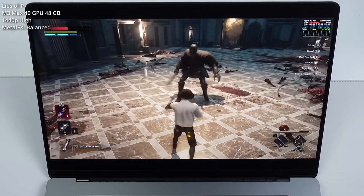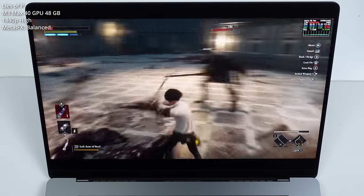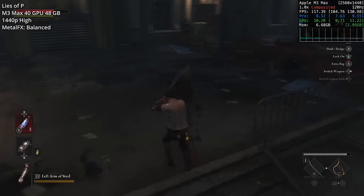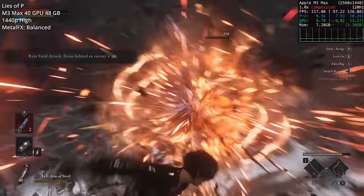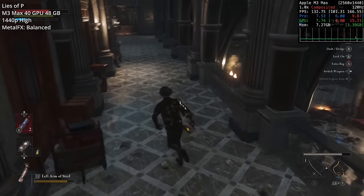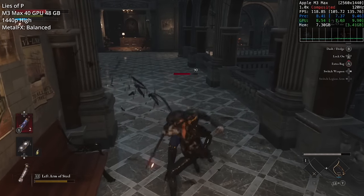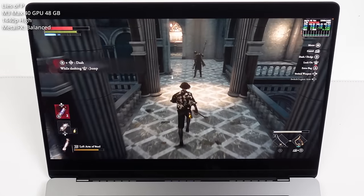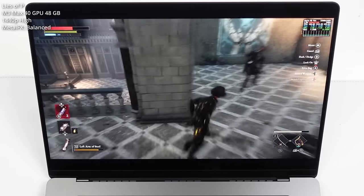Next up is Lies of P, a Dark Souls-like action role-playing game developed by Neowiz Games and Round 8 Studios. It takes cues from games like Sekiro, Dark Souls, and Bloodborne, but is set in a sci-fi fantasy historical version of the Pinocchio story. As a Mac port it's pretty unique — it was a simultaneous Windows, console, and macOS release, supports native ARM Apple Silicon, and includes advanced Metal FX features and upscaling. It's one of the best-reviewed and best-looking games on the Mac and one of the best ports of the year.